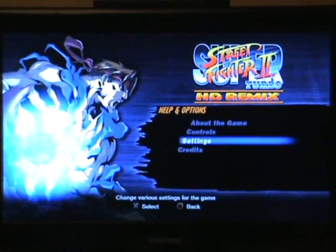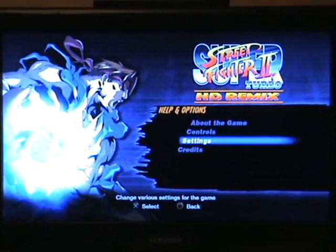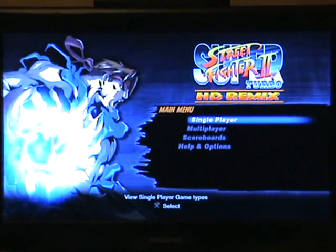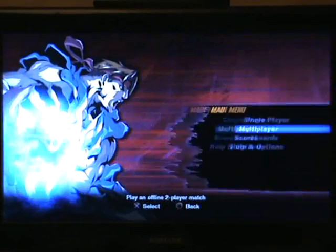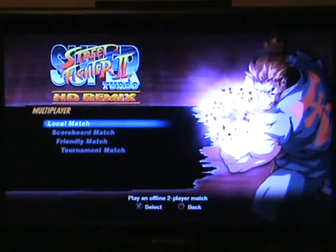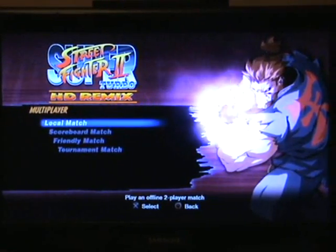Anyway, in the help options you've got About the Game, you've got Controls — obviously a very important thing — you've got Settings, you've got Credits. So, the usual stuff. You've then got the single player, which you go through and get an ending sequence. You get multiplayer, you get local match, you can go online, you can go on online tournaments and tournament matches.